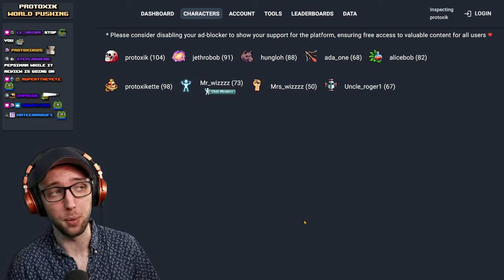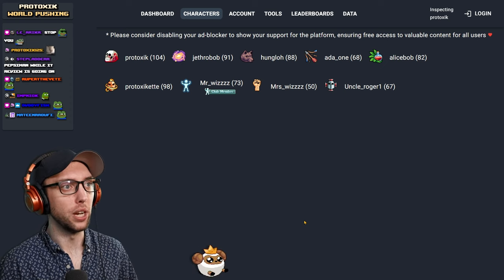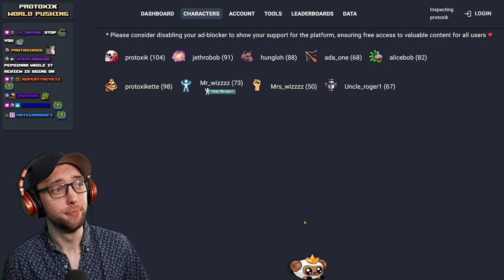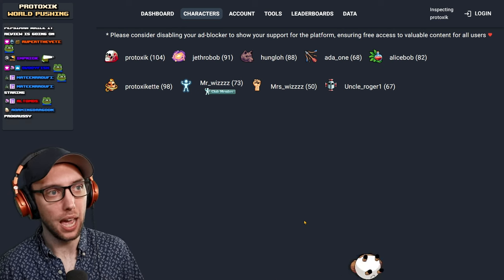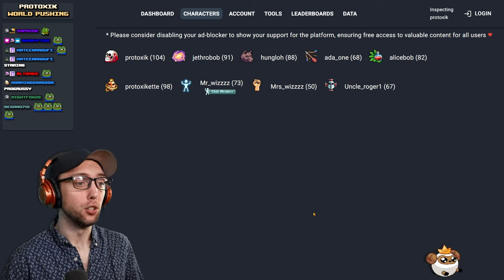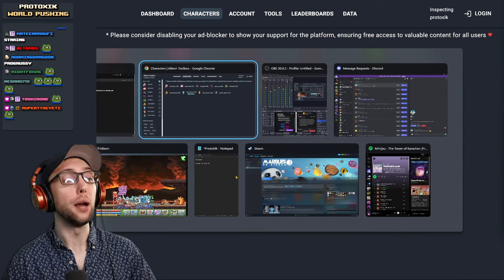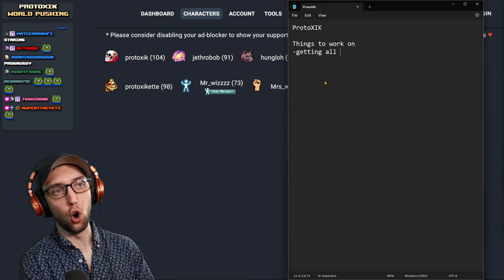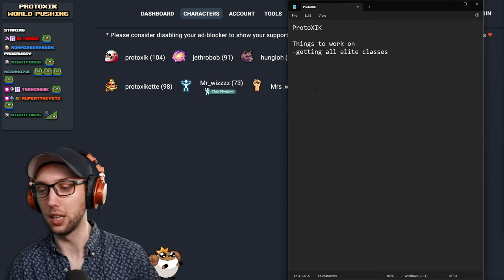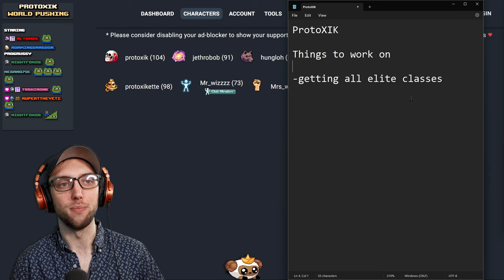To start off, we have a 104 Blood Berserker, an ES, a Hunter, a Bowman, a Shaman, a DK, a Beginner, a Warrior, and a Squire. Right off the get-go, without even having to look at the account, I would strongly suggest getting all Elite classes. This should be your first priority — getting all Elite classes is going to be very good.